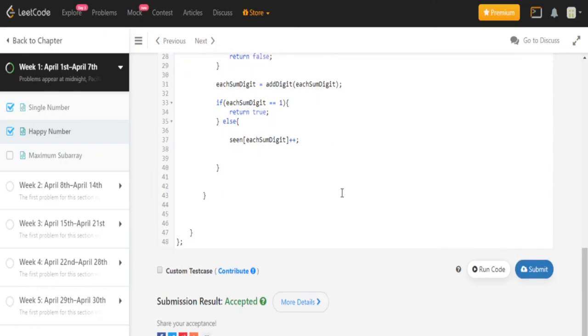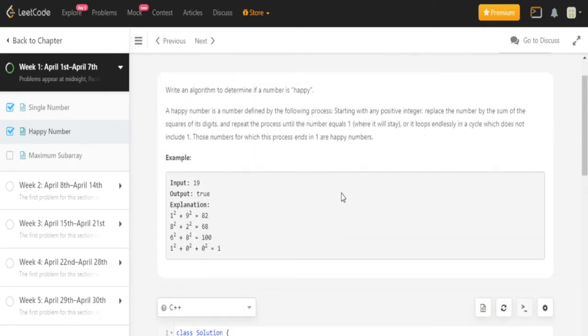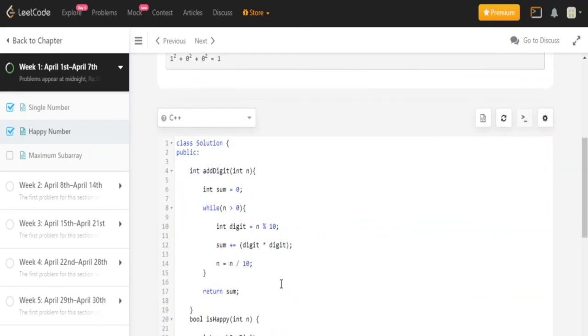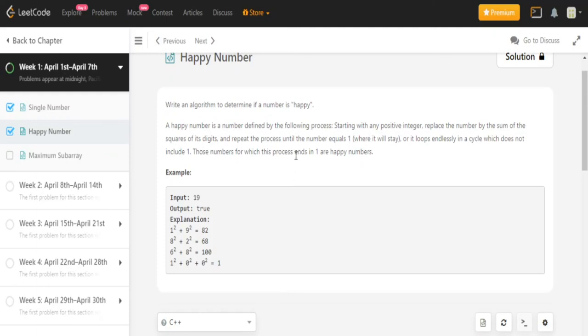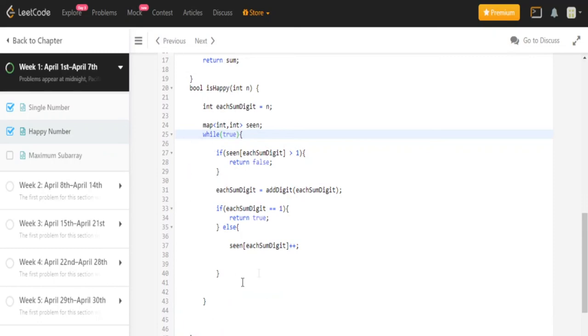It got accepted! So let me explain the algorithm again. We had to sum up the squares of every single digit — that's what `addDigits` does. Then we repeatedly call that function, and if the number finally equals 1, we return true.